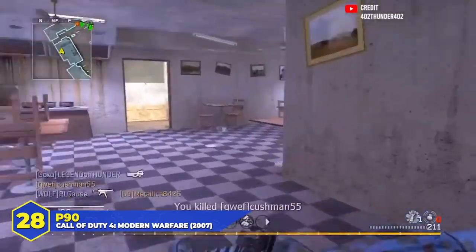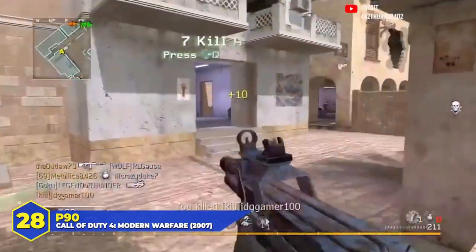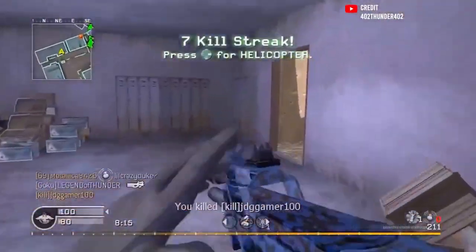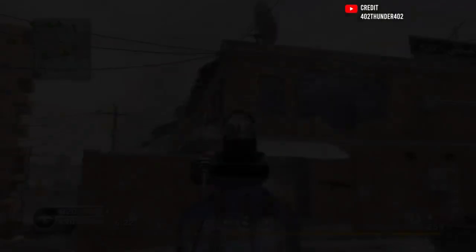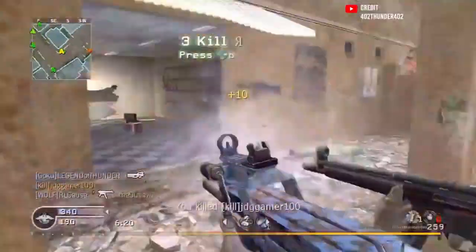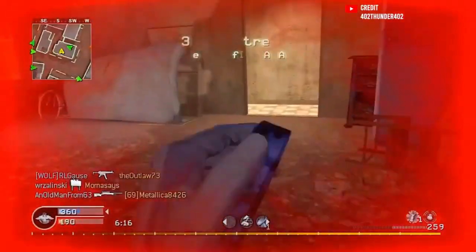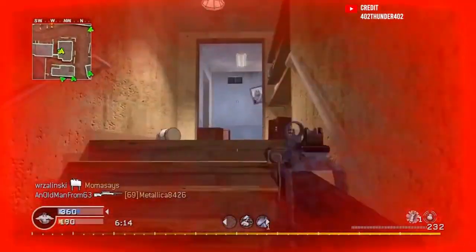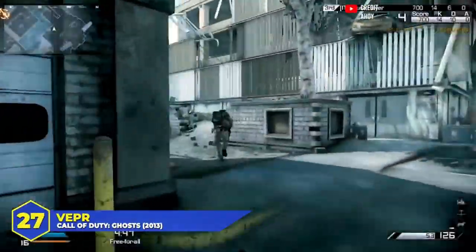At number 28, the P90 in COD 4. The original P90 is still one of the best in COD history. 937 rounds per minute, barely kicked, super tight hip-fire spread — you could roll with Steady Aim and spray people down without even aiming down sights. It was a beast. The only reason it's down here is because it struggled at mid-range where SMGs like the MP5 and the AK-74U were still competitive.